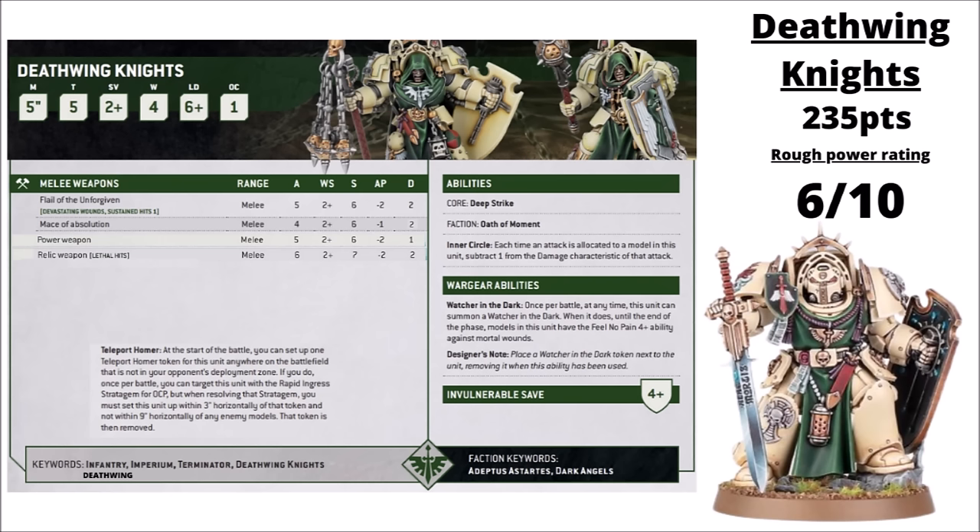Moving on to a few chapter-specific variants — first up we have the Deathwing Knights, the elite of the Dark Angels inner circle, fighting in their bone-coloured Terminator armour, the hammer that crushes the Fallen Dark Angels that renounce the Emperor's light. They've had some seriously fun new models released for 10th edition, with the option between their power weapons or their Maces of Absolution, and in general they were quite popular and well-received. Their points cost was maybe a bit disappointing at 235 points per model. They get 4 wounds with their shields, and they get minus 1 damage built in with their inner circle rule, plus a Watcher in the Dark that gives them a 4-plus feel no pain once per game against mortal wounds. Between all that, they're just extraordinarily tanky.